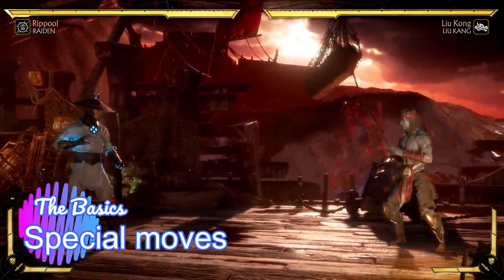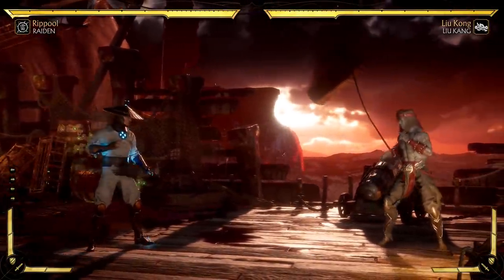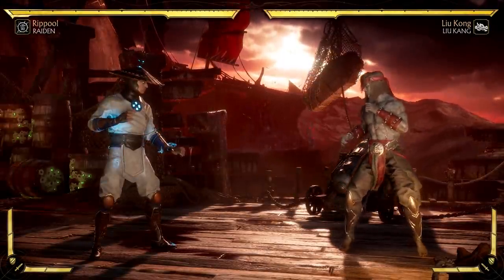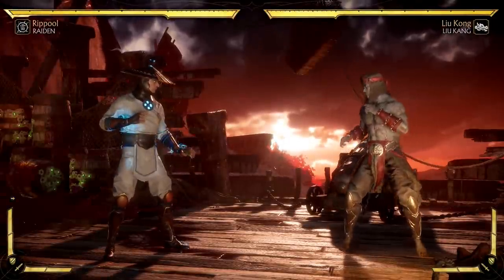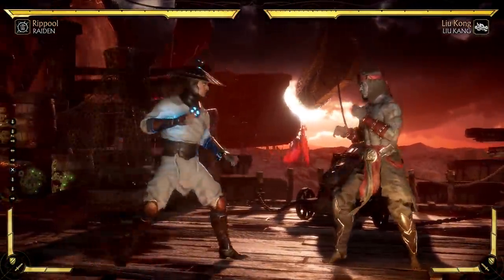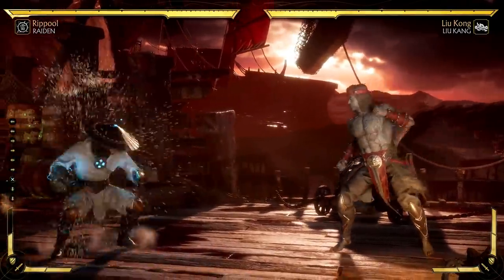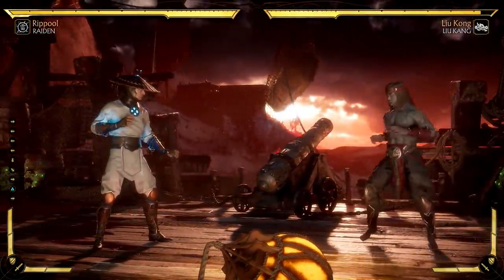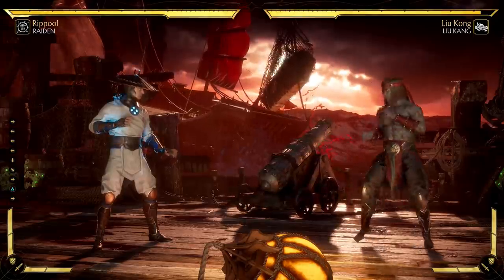Every character has their own special moves, all unique to them — these are the heart and soul of a character and define their play style. Raiden, for example, can shoot lightning, teleport, and has the Superman attack. Some moves have modular properties, like holding the Superman to delay it or canceling out, which costs meter. The motions are character-specific, so you'll need to explore each character's move list.